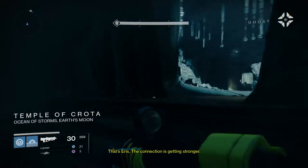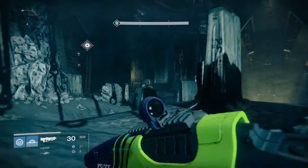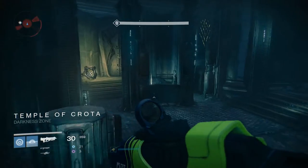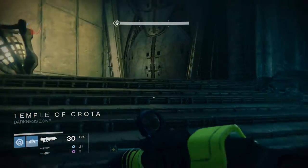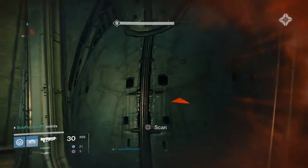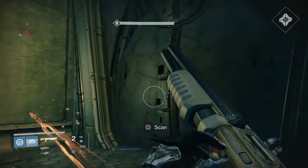You may recognize this area as the one you encounter during the beginning of the Shadow Thief strike where you fight Taniks. Don't bother with the tomb husks here. Instead, just run straight for the far end of the room where you'll find the doorway that will lead you to the teleport pad you used to board the Ketch during the Shadow Thief strike. Be quick about it because the door will close on you if you don't make it in time.